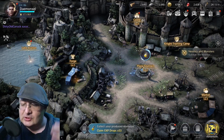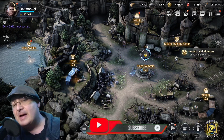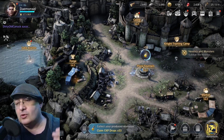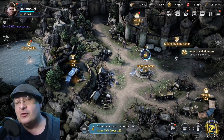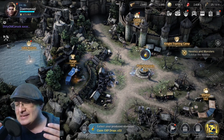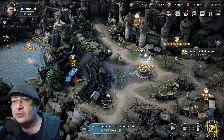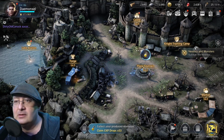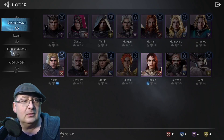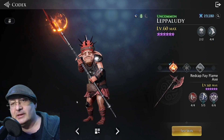We're going to be starting to talk about characters, and I was told about this character from one of the mods over on the official Discord. I looked into him, I started playing with him, and my God, I was able to progress further using this character. He is somewhat of a God Tier Uncommon. And I am talking about none other than — let me pull him up here, let's go to the Codex — the little frightened redcap, Lepaldi.